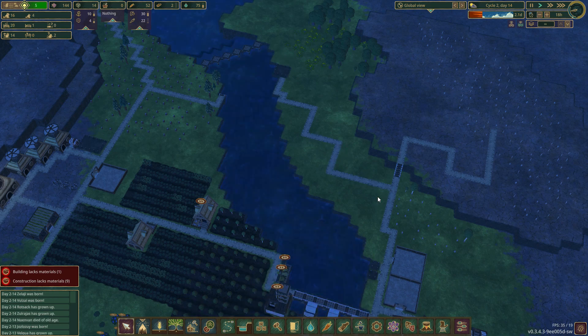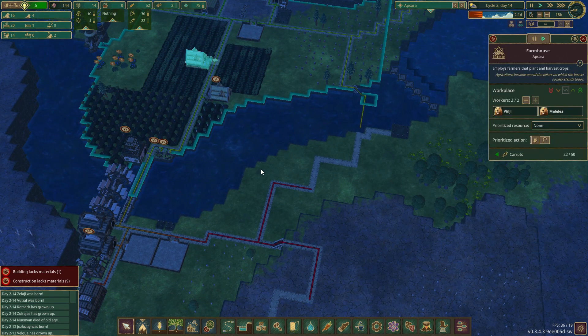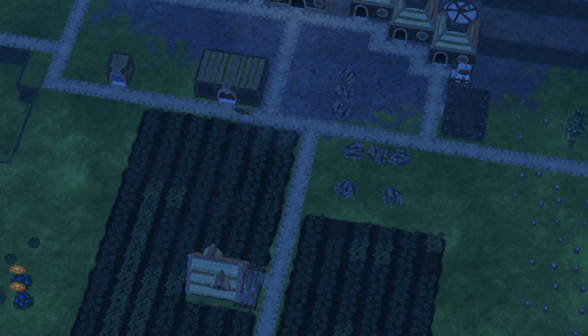If we connect it directly here we have a loop over there, so we can go from either side — but the stake is not built yet, so it won't be considered. We can just extend our patch on this side for the carrots.